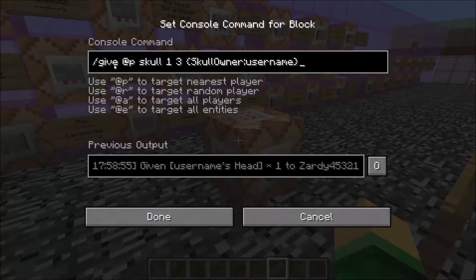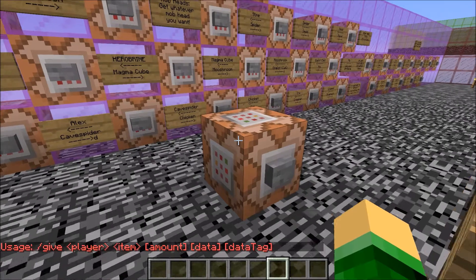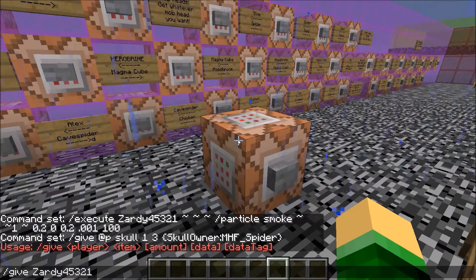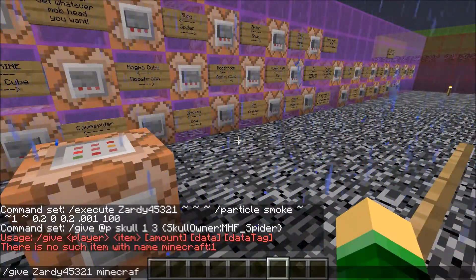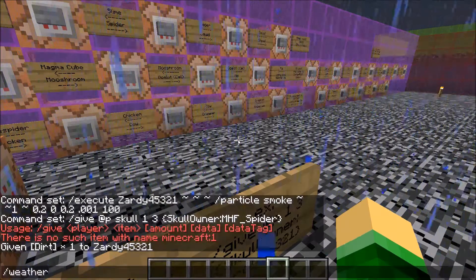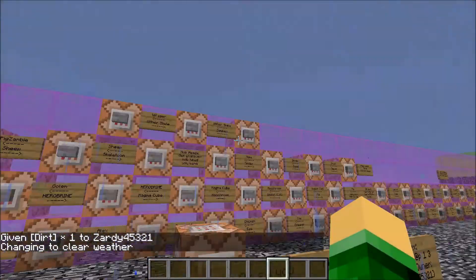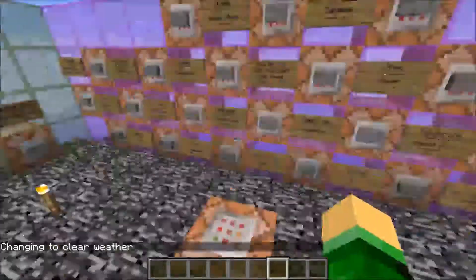So it's the slash give command. You do slash give, then a player name, such as your own name. In newer versions, the item now has to be specified as minecraft:dirt — or just dirt — and it'll give you dirt. So we use the slash give command to give us custom heads.